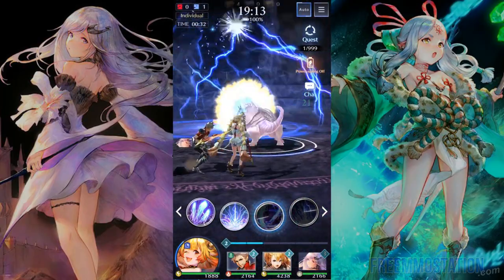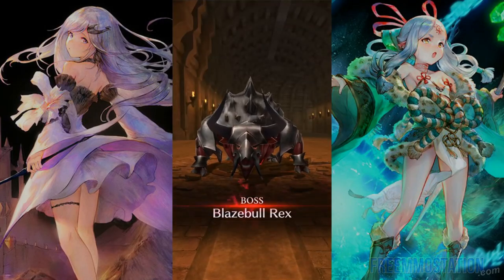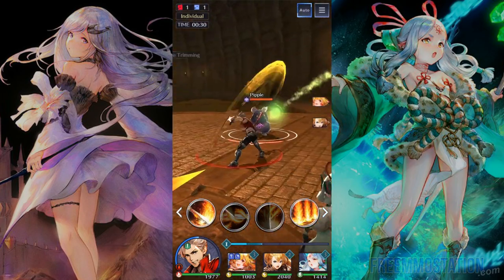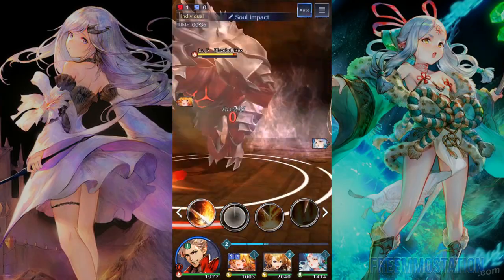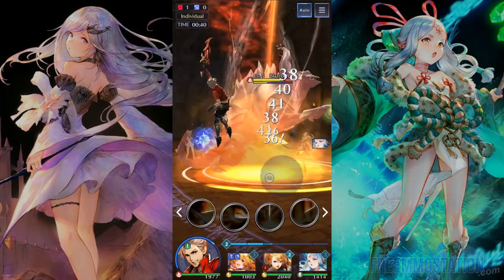Manually activating skills and ultimates is crucial during battles, especially against resilient bosses. There are other tactics you should master, such as going in for a sneaky back attack. You can move your unit freely in the battlefield, so make sure you choose the best spot for your attributes.